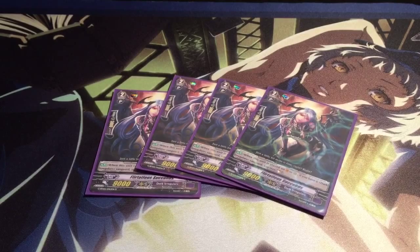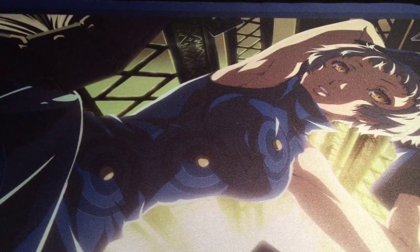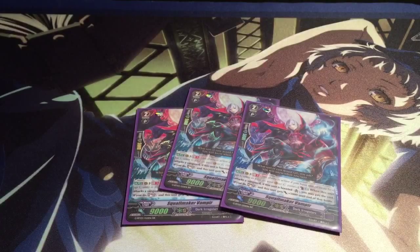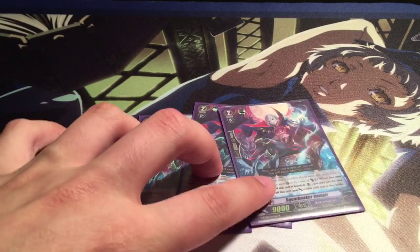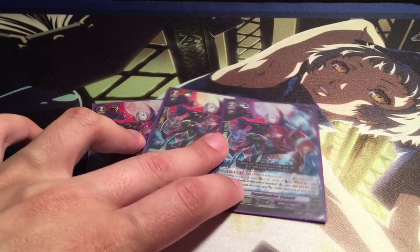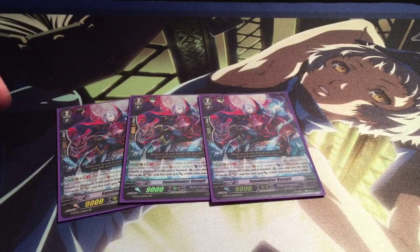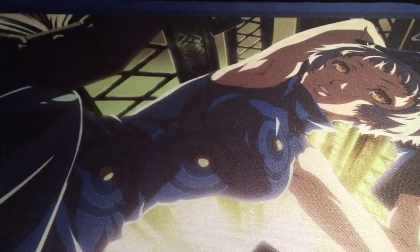And then four Flirtatious Succubus. I like her as a good ride target with soul charge ability. Her and Alluring Succubus are both great in this deck because you're always one or two cards off of the 15 when it comes to using your strides. I also run three Squallmaker Vampyr. I don't use it as often as the other grade twos in this deck, just because I can deck out a lot if I do it too much. He's needed just for that extra rear guard boost power if needed, or if I haven't reached my soul count for Gilder Rays — he'll guarantee that I get there.